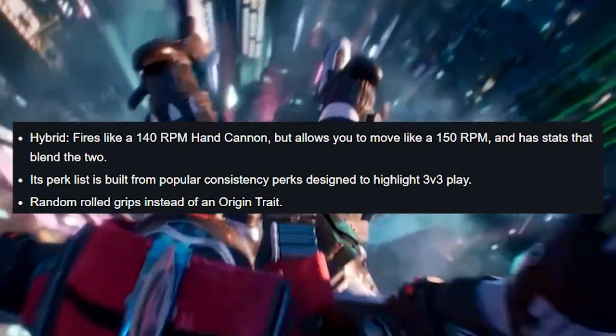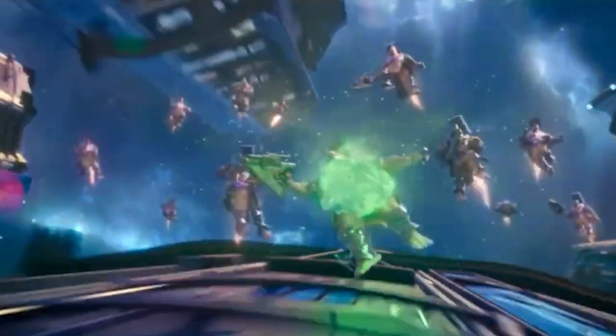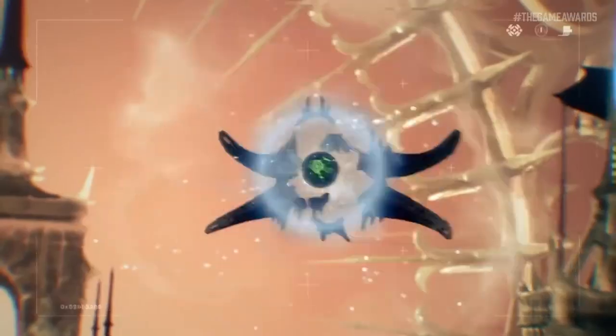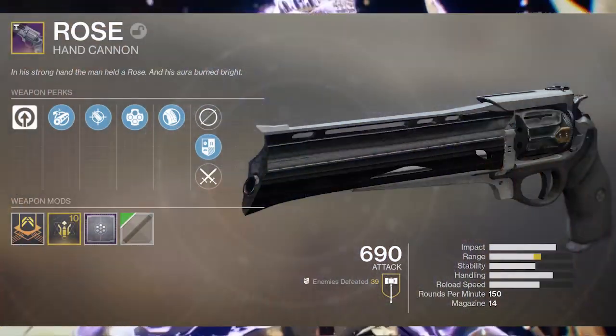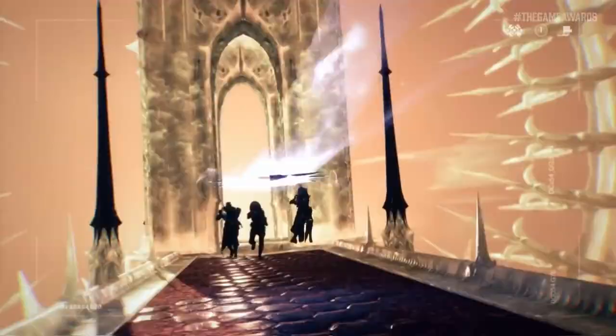Just as it was originally, The Rose will continue to be an adaptive frame 150 RPM hand cannon, but according to Bungie, it'll feel like a 140 RPM hand cannon. The Rose will even include random rolled grips instead of having an origin trait. While the original Rose offered Outlaw and Accurized Rounds, along with Polymer Grip and Chambered Compensator, you can expect The Rose to come with perks that we see out of our current 150 RPM hand cannons.